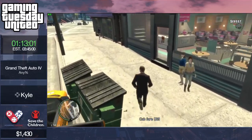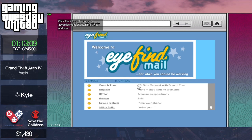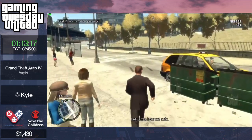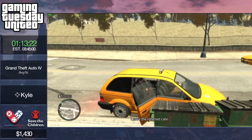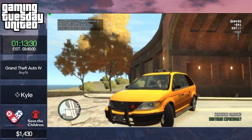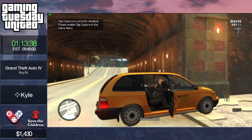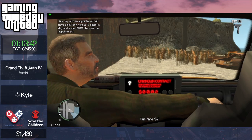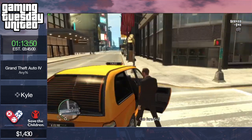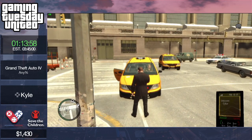Kyle is going to do two things at once — the purpose of this mission is to arrange an interview but he's also going to arrange a date. Need a call. There are quite a lot of things Kyle has to keep in mind: there's the lawyer's call, the date, the Three Leaf Clover starting time — so many things to keep track of in this part of the run, all related to time of day.